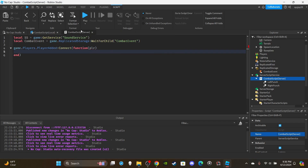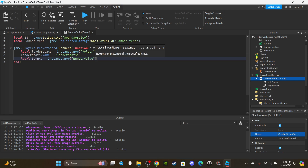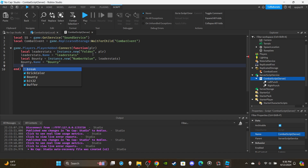Inside the PlayerAdded function, create a leaderStats folder so players can view their bounty: local leaderStats = Instance.new("Folder"), parent it to the player, and set leaderStats.Name = "leaderstats" — spell it exactly as shown. Then create the bounty value: local bounty = Instance.new("NumberValue"), parent it to leaderStats, set bounty.Name = "Bounty", and bounty.Value = 0. I'm not including data saving here, but I do have a video on that — if this gets lots of support I'll include DataStore in part two.